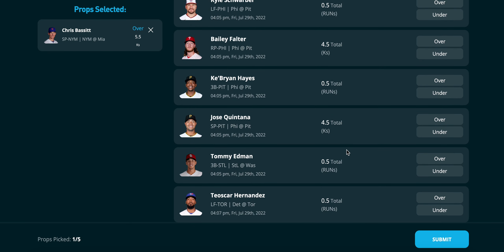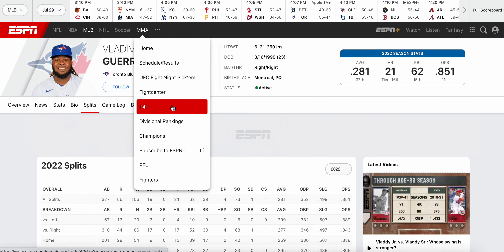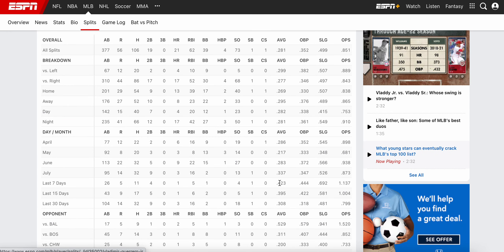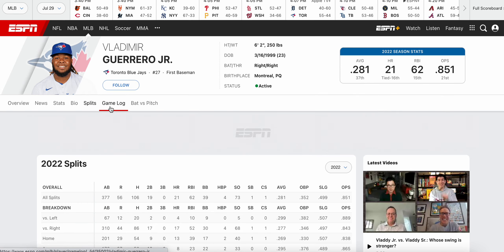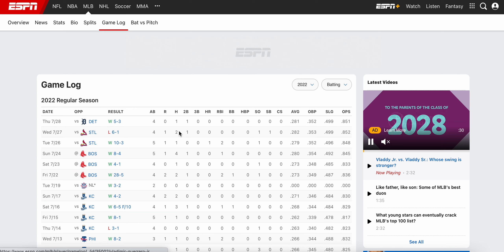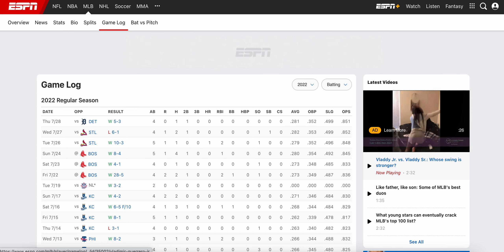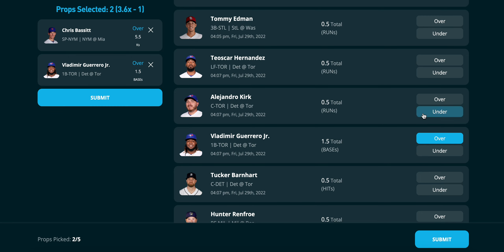The other play is Vladimir Guerrero Jr. over 1.5 total bases. Vlad has been hitting the ball extremely well since the All-Star break. Over his last 7 days he's hitting .423 with a 1.137 OPS, and in the month of July he's hitting .337. Looking at his game log, he has two doubles in back-to-back games, two hits against St. Louis, a double, and a home run — he's been on fire.